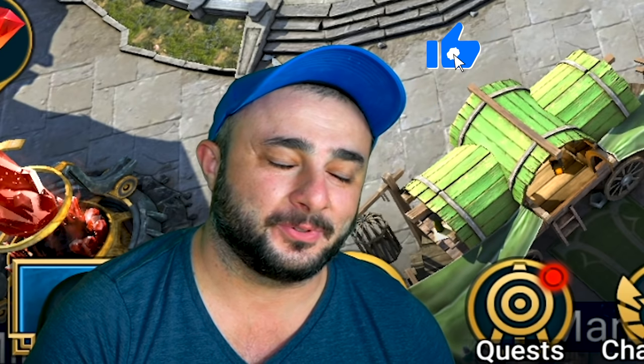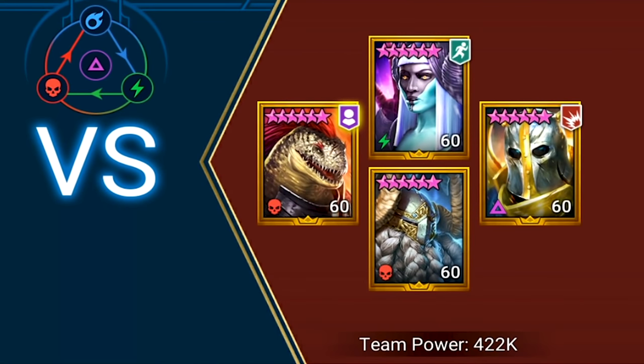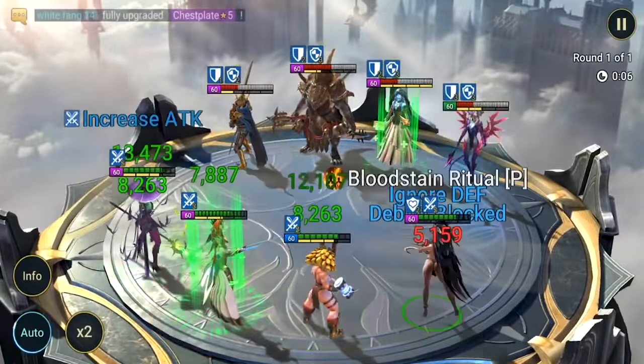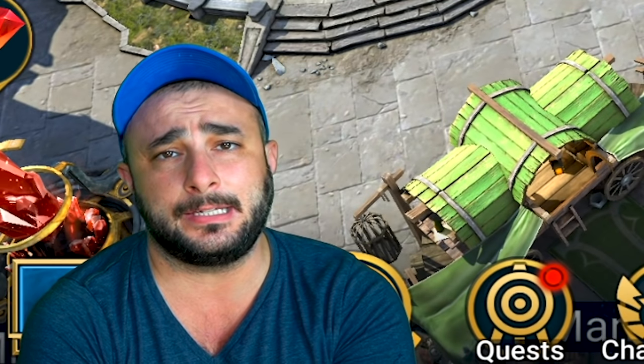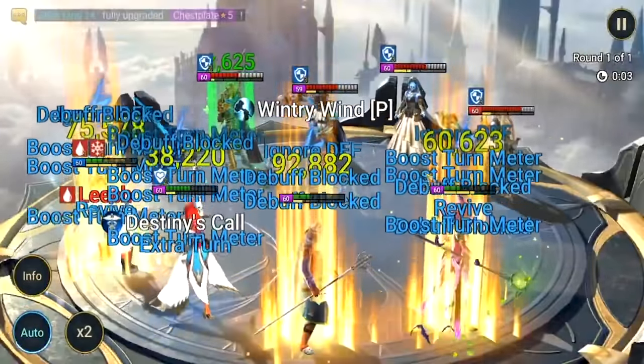Welcome back everybody to another Raid Shadow Legends video. Thank you so much for tuning in today. I want to discuss going over these high resistance teams we see everywhere in Arena on reset day and during the midweek. They have 400k team power, 350-500k depending on where you are, they run resistance aura so their resistance is crazy high. Most times Madame can't even strip them and they take minutes to finish, so I want to showcase an easy way to get through these teams.